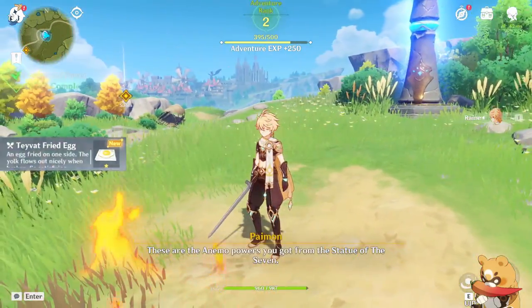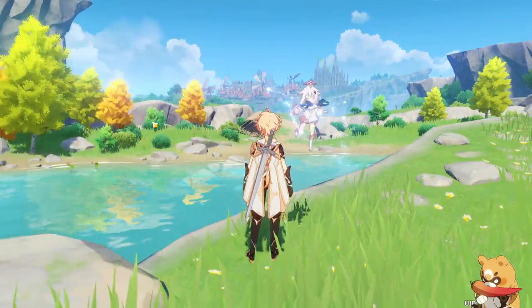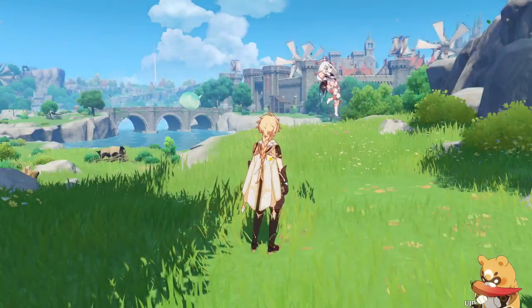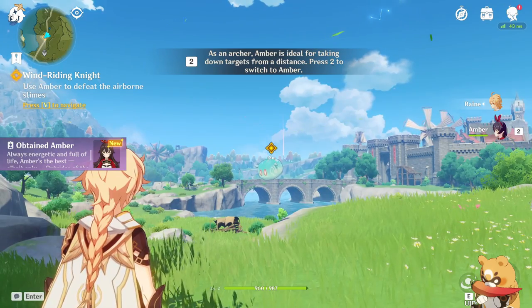Every once in a while you will complete an achievement that will award you primogems. Go into the menu to collect them whenever you notice you've completed one. Here we get access to our second character, Amber.